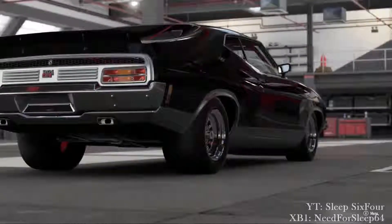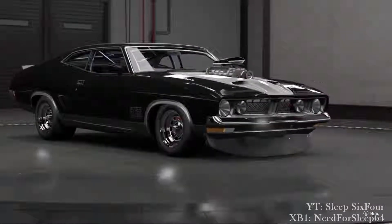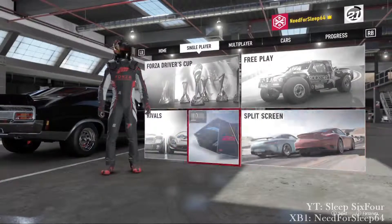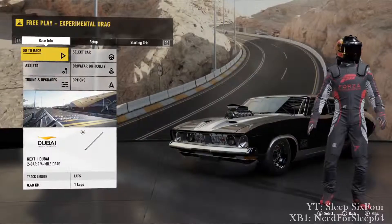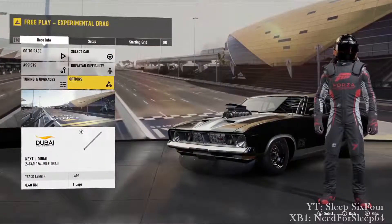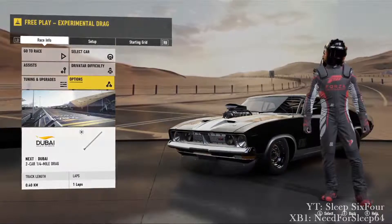I've already built a car for the drag race — as you can see on screen now, the Ford XP Coupe. It's not finished yet, I'm still working on it, but enough talking about the car, let's go into it. You need to go into free play and I've already got mine loaded up. If you don't have it loaded up, down the bottom just above the picture there'll be a big yellow button that says 'experimental drag'. Press on it and it'll take you straight there and set it all up for you, no problem.